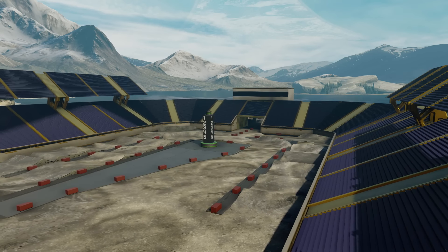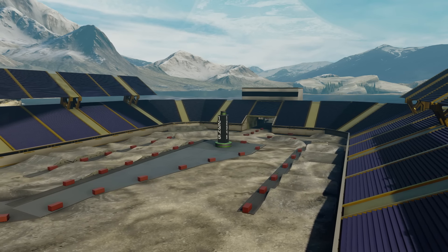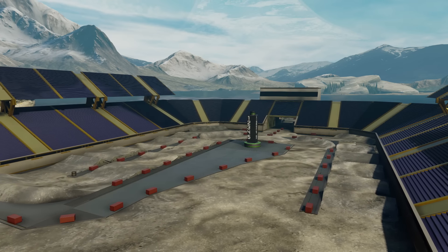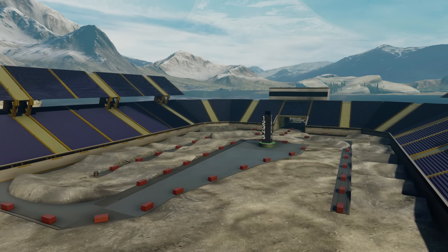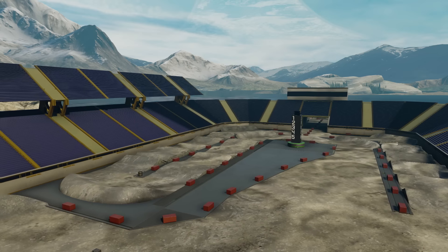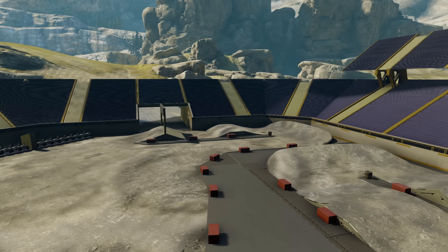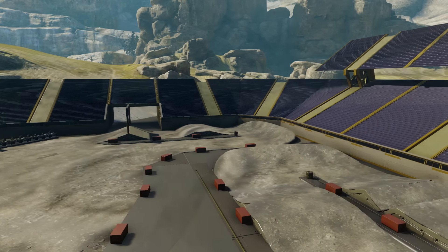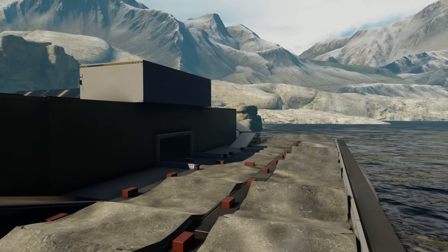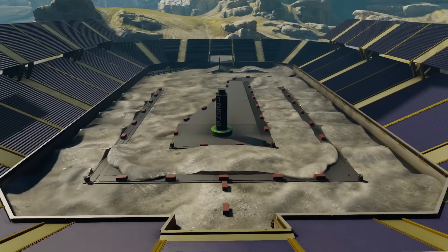What's up everyone, duquesne23 here coming to you with another Halo 5 custom map. This is a racetrack called Beaver Stadium SX by Purple Dinosaur. This map is an awesome track. Now if you don't really care for motocross or supercross style tracks then this may not be your thing, but I personally really love tracks like this because it requires you to be going the full speed that the Mongoose can go.